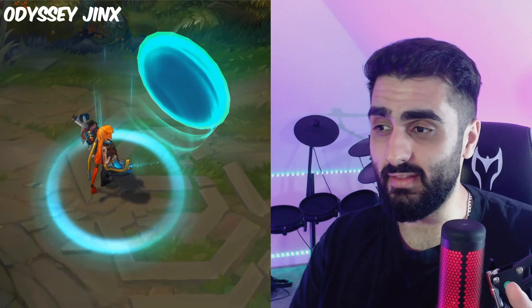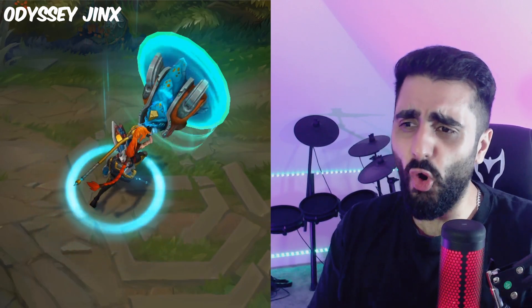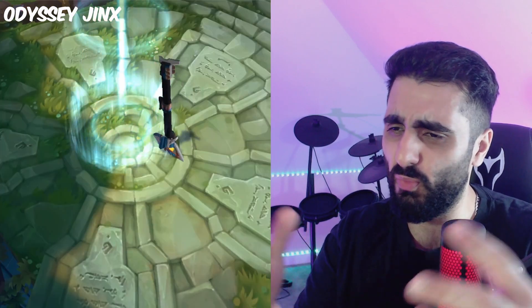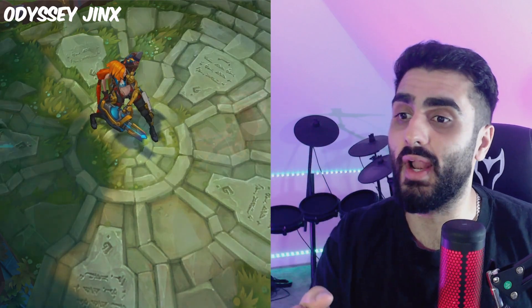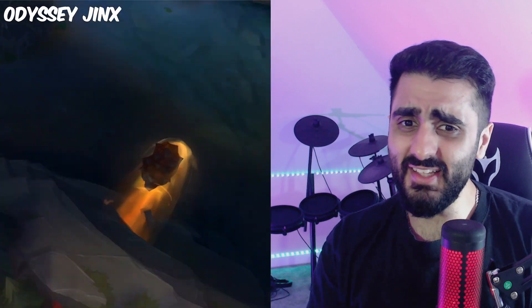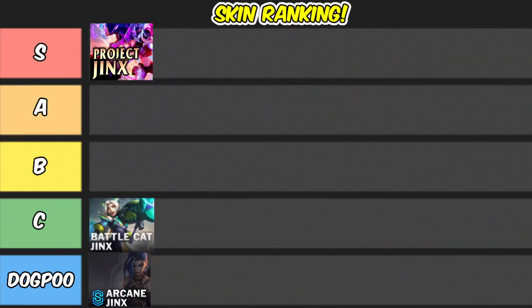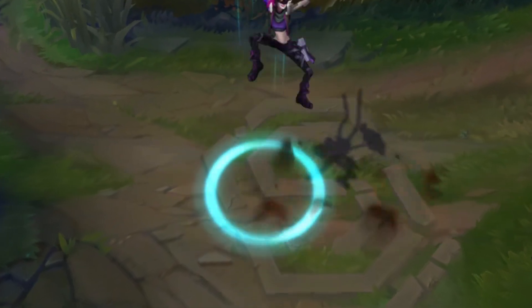I like the recall, but the color should be different - blue is the basic color. That alien thing grabbing it was pretty cool, I rate that. The rocket was cool - I love the portal it just started from, that's like the best thing about this whole skin. Odyssey was a basic skin, but you're trolling if you say it's as good as Project Jinx.